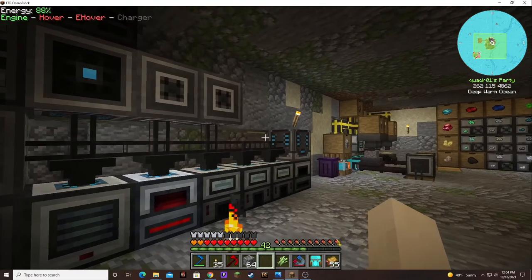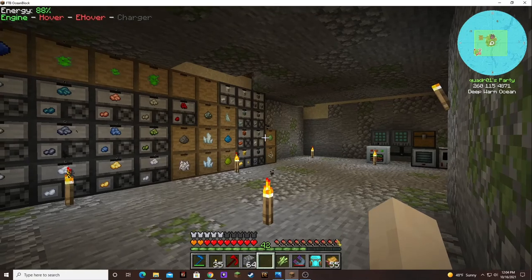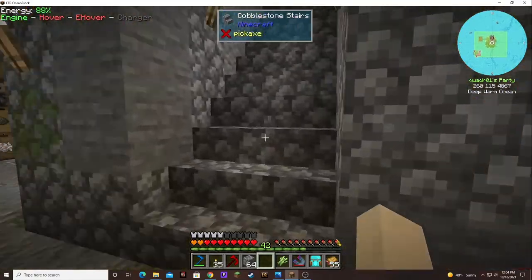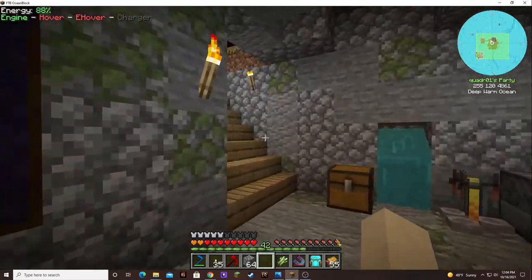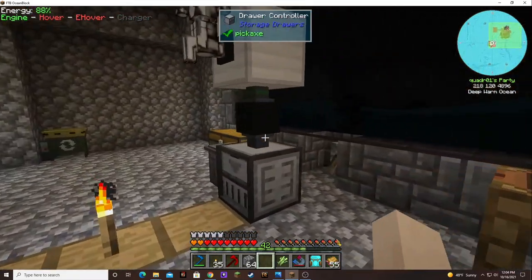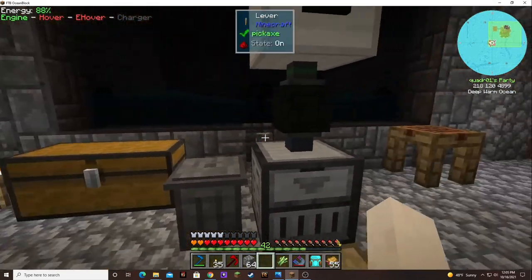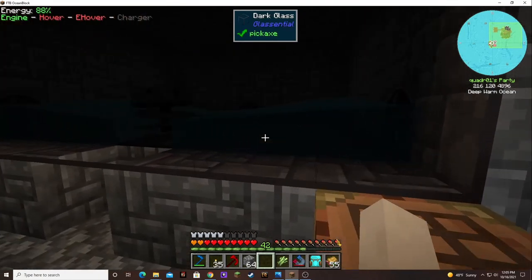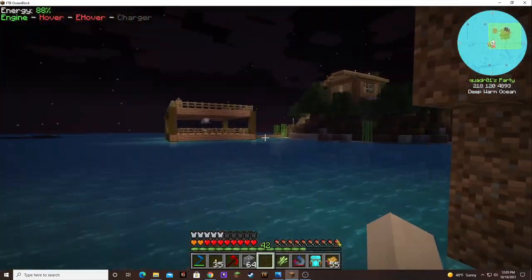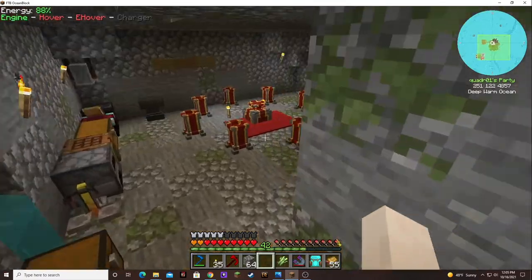I'm thinking of putting an ender chest out here instead of the drawer controller, and then move this whole system inside. Replace the Blurst Earth with Cursed Earth because I got that as a quest reward. I never did get the sand — I want the sand. Oopsie. Let's see. There we go.